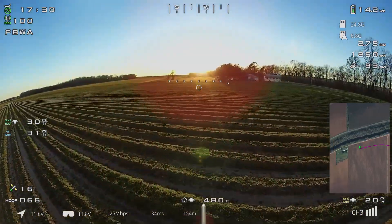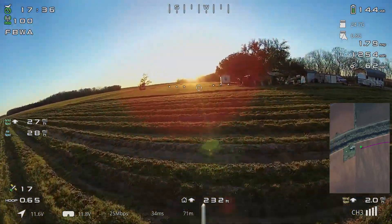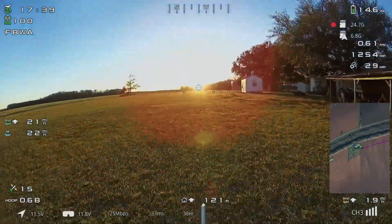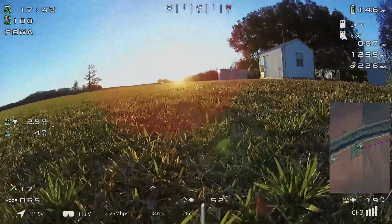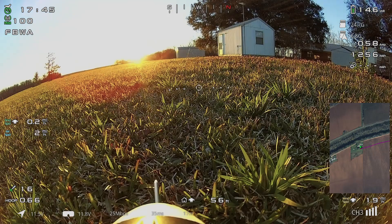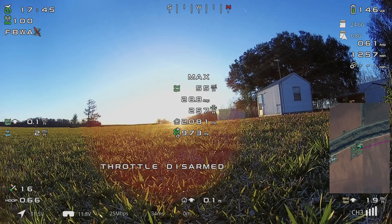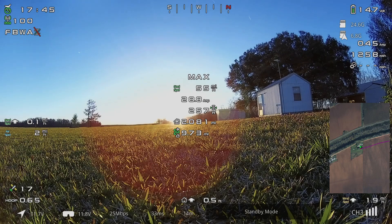Let's see how close we can get it to stop next to the tripod — just don't want to hit the tripod obviously. We came up short this time trying to make it a point to land close. There's the tripod sitting right there. Going to go ahead and disarm, drop into low power mode. Everything looks good — pretty happy with the progress we've made figuring out the OSD stuff, getting the AHI looking better, and the pan servo working better. Just making progress — see you all in the next video.